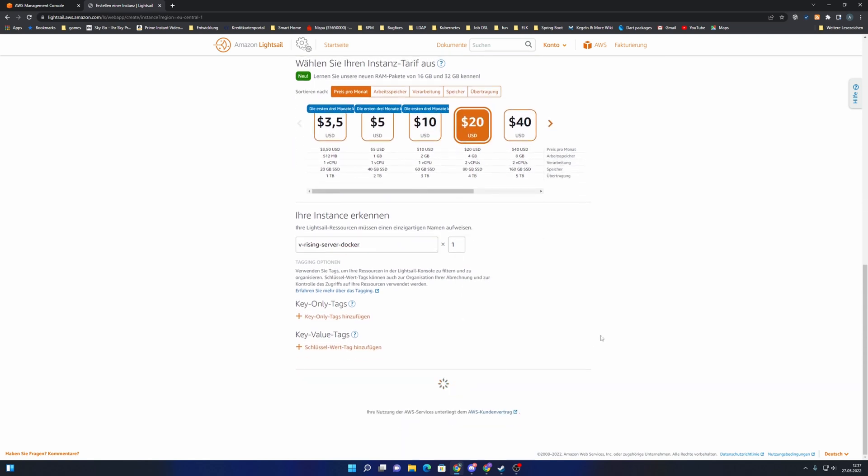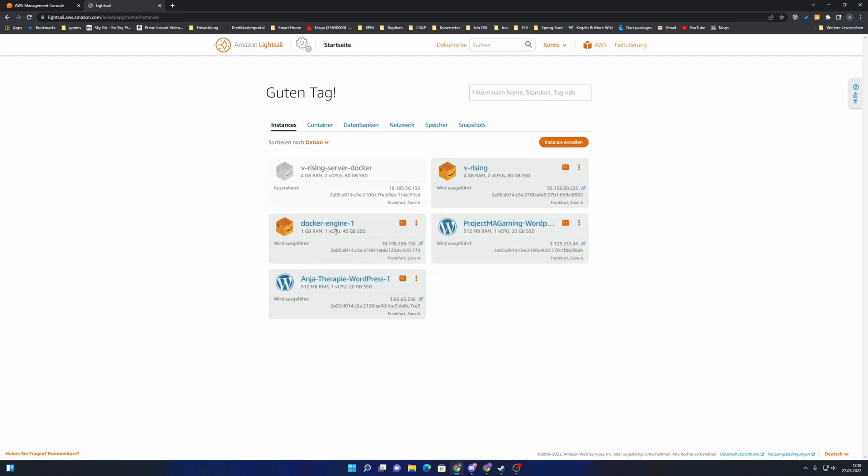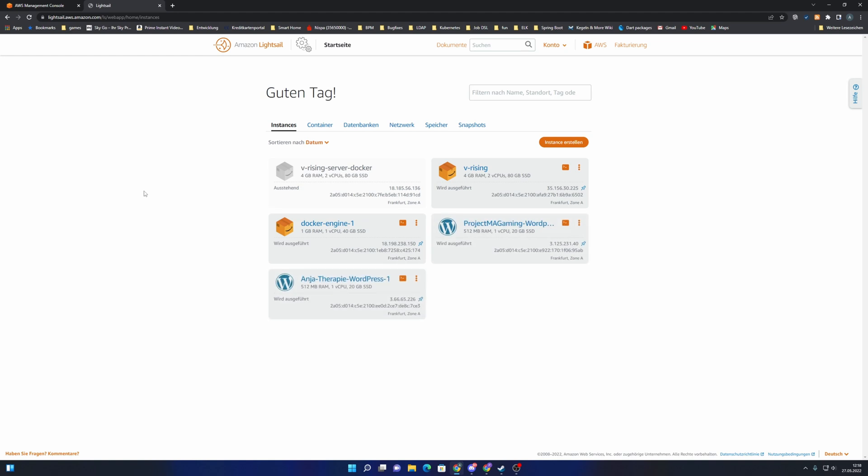I'll hit this button to create the instance. This will take a few seconds until it's up and ready, so we will wait — we also need to make some additional changes on this virtual machine once it's ready.